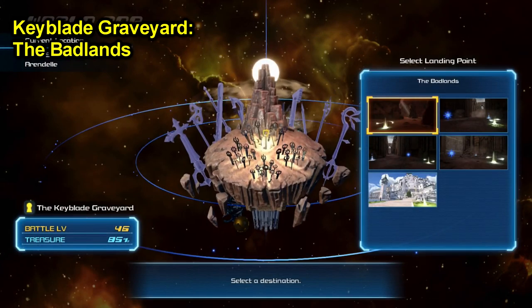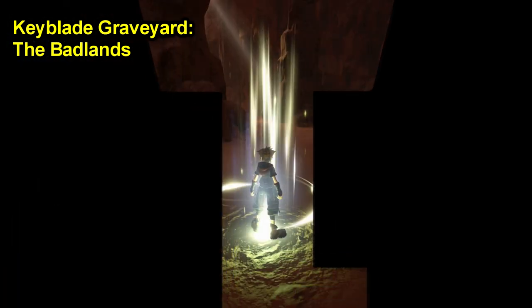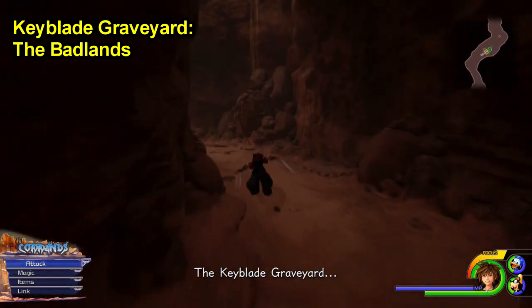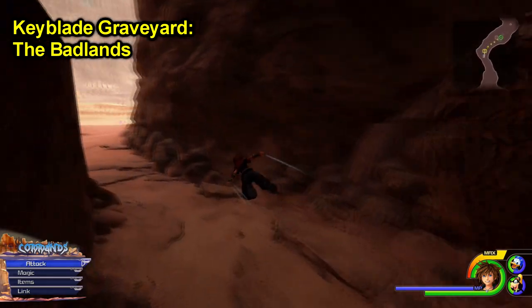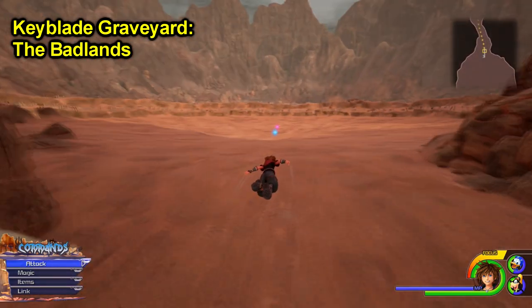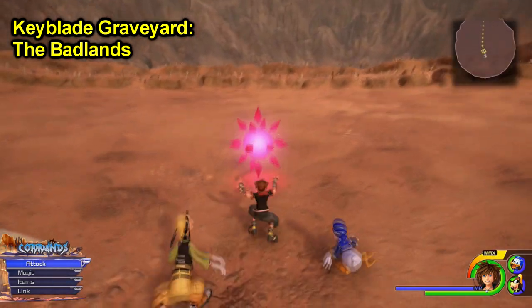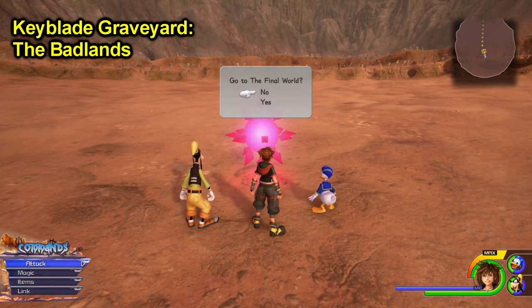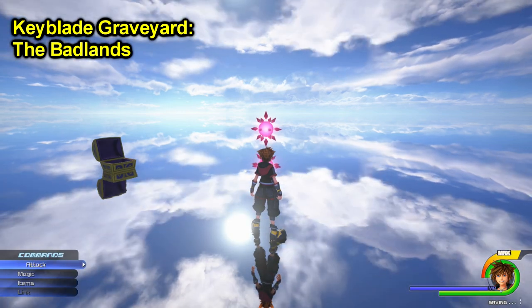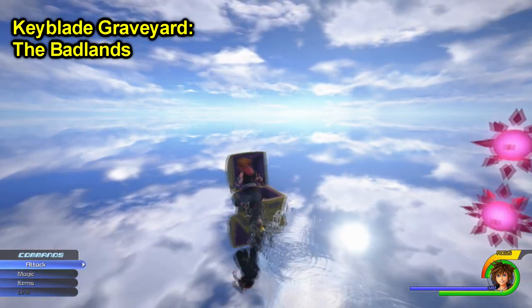An Orichalcum Plus can be found inside a chest in the Keyblade Graveyard world. Just head towards the Badlands location and head behind you back towards where the two portals are. Head towards the one that takes you back to the Final World location. Once you're there, on the left-hand side will be a chest containing the Orichalcum Plus material that you need for the synthesis.